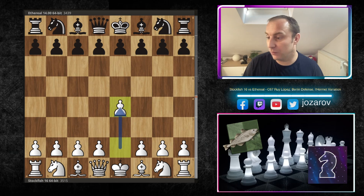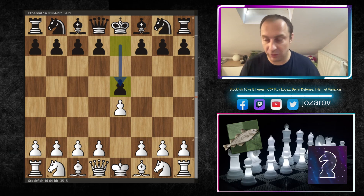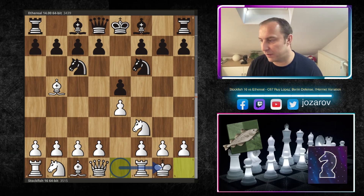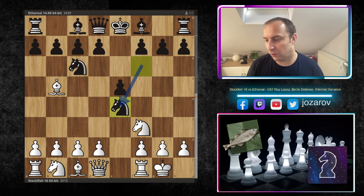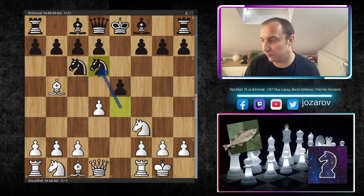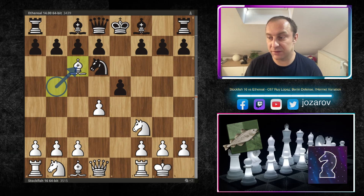With the white pieces, the fish opens with e4, we have e5 by Ethereal, knight to f3, knight to c6, and now bishop to b5 — the Ruy Lopez is on the board. Knight to f6, the Burn Defense, and now kingside castling, inviting black to take the pawn on e4. We have the so-called real gambit accepted line in the Burn Defense. Now d4, trying to open up the e-file against the king. We have knight to d6, the so-called lower mid variation, where black is trying to attack the bishop.